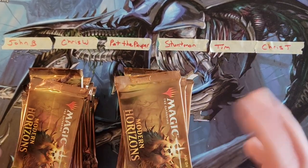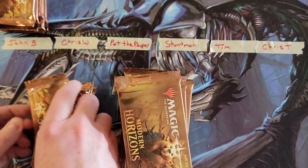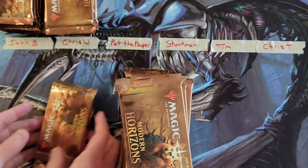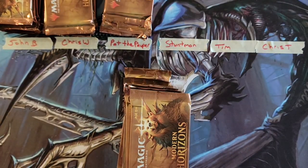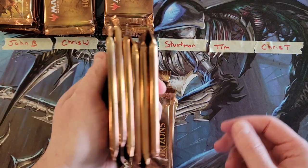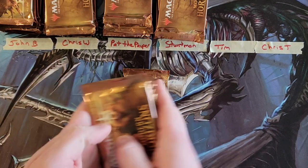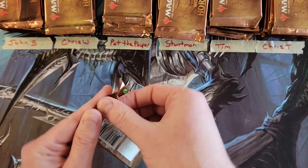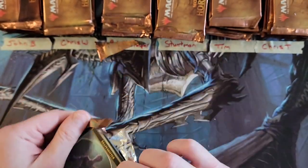Okay, so let me map out who's who. We got John, then we got Chris W, Pat the Pauper — for those not familiar, Pat's also a YouTuber who contributes to a lot of different YouTuber conversations, a really insightful guy. Then we've got Stuntman, Tim, and Chris T because I've got two Chris's. Let's get started — I'll do two packs per person and go through since we're not really competing for a prize, but we're all looking for the mythics.